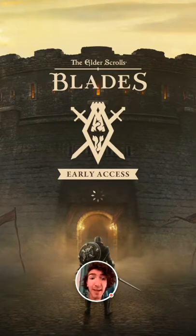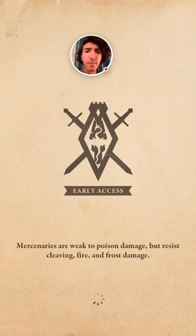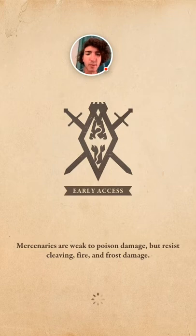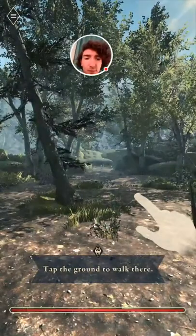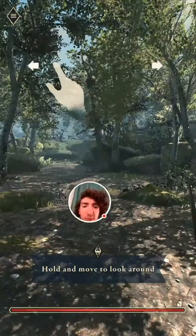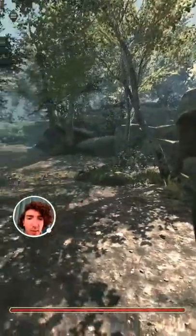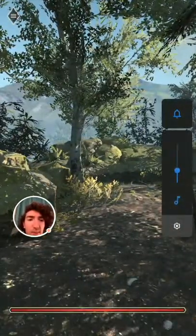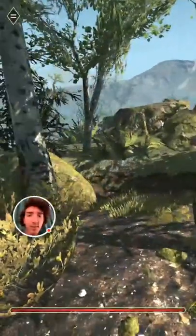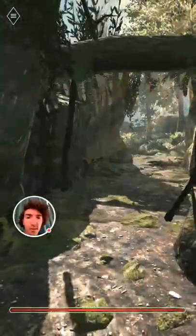Looks like they're actually going to let me play Elder Scrolls Blades now, so let's check it out. I'm going to try playing vertically in portrait mode — you can play this in either portrait or landscape, but I'm interested in portrait mode, it's a bit different. Tap the ground to walk, pretty simple. Hold and move to look around. It's quite pretty — it was like a gigabyte download so you'd expect some colorful assets. This is a mobile game.